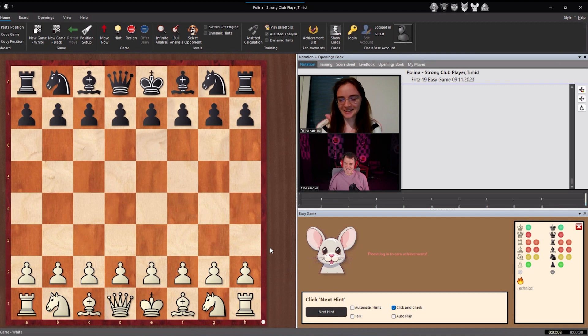With me now is Polina Carolina — it's so cool to have her here playing against Fritz 19, against the 'little mouse,' which is the timid opponent. When you're playing a real game over the board against an opponent who is technically weaker and playing a bit fearfully, how do you approach that? You shouldn't risk too much to adapt, because people can still play differently. Maybe knowing that, you can take a few more risks. Her ELO level is around 1800 to 2000, so go for it — start with e4.